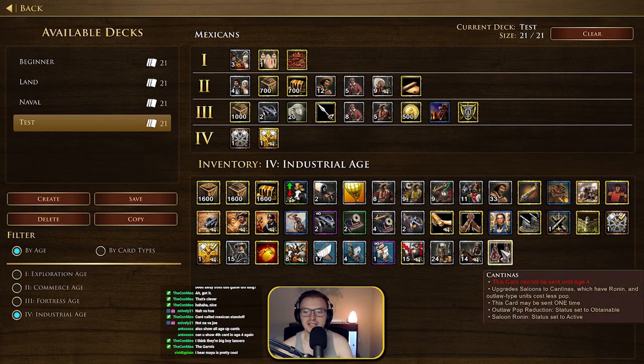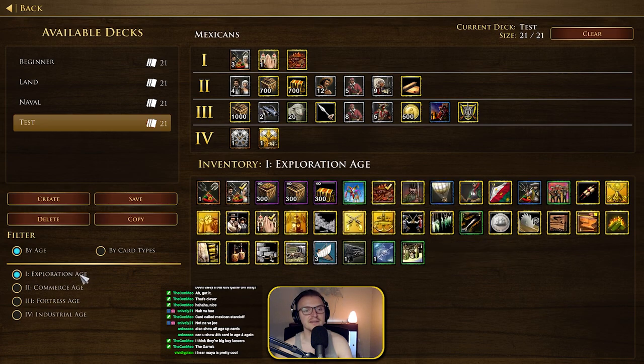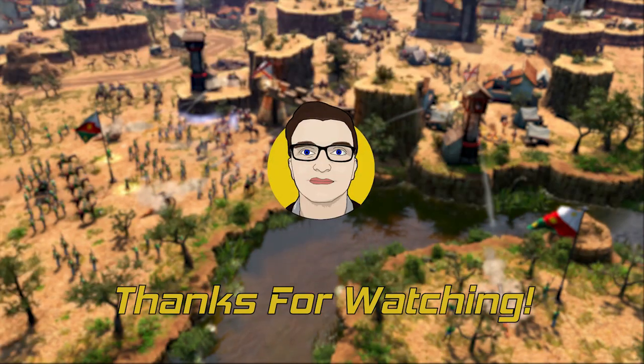The Cantinas card upgrades Saloons to Cantinas, which have Ronin and Outlaw type units. And that's all the cards. So we've gone through all of the cards — tons of different things, lots of things that transform units, and cards that switch the resources required to make units. It's quite complex. We've made a deck here and we'll go ahead and test it.